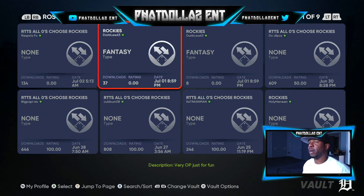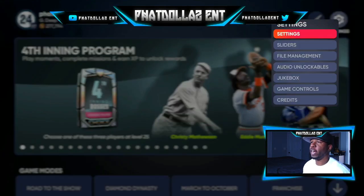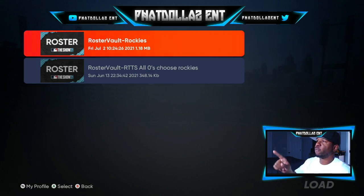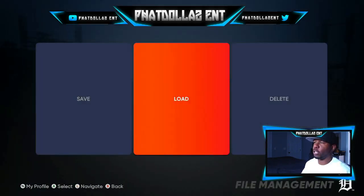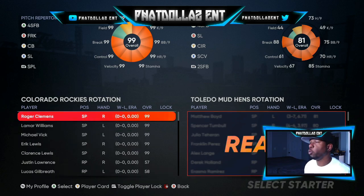If you have PlayStation or can't find this, just use the LSC grind that a lot of people have been doing — make sure you're using the Rangers and all that. Pick the Rockies; it doesn't matter what team you go against. I like to play against a minor league team. After you do all that, come to Settings, go to File Management, and load the roster you just saved. Mine is called 'Roster Vault Rockies' — at the bottom is my ball player glitch method. Load that in; it might pop up an error sometimes when saving or loading, but don't worry about it.